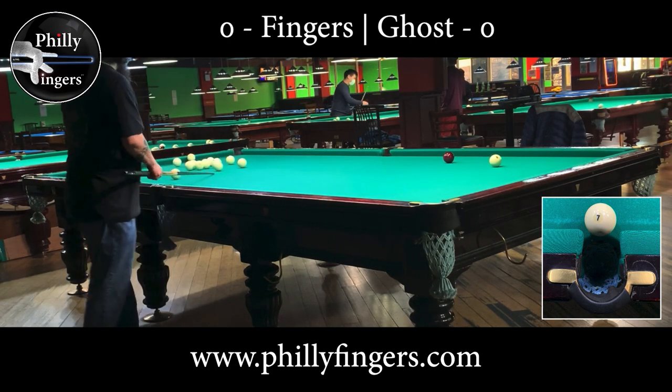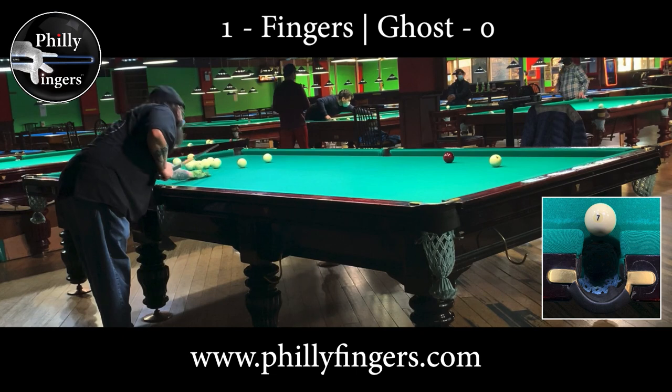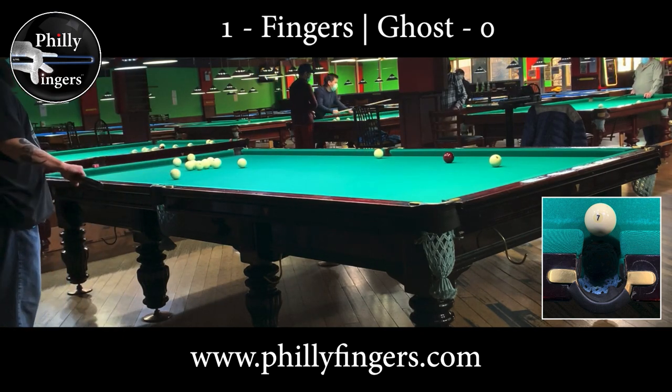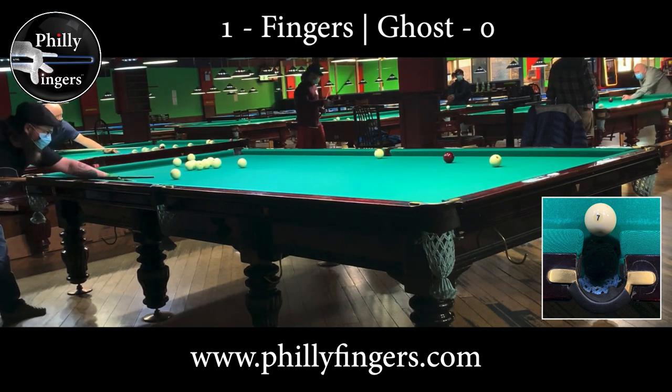Here you see me line up for a straight-on shot into the corner pocket. I want to hit this very firm, because as you can see in the bottom right corner, there's an image of the pocket size. The pockets on this table are extremely tight, requiring me to hit really firm to compress the cushion so I can make the shot.